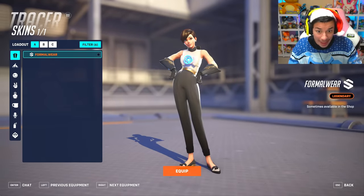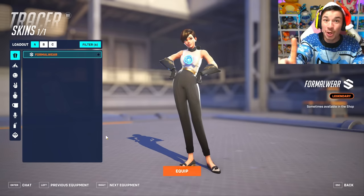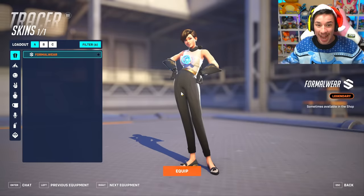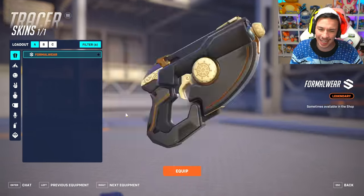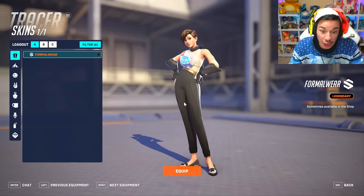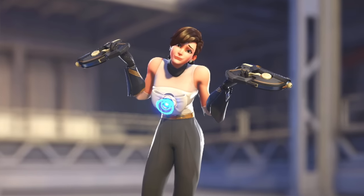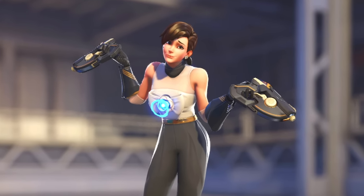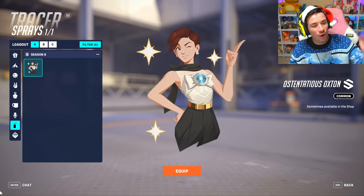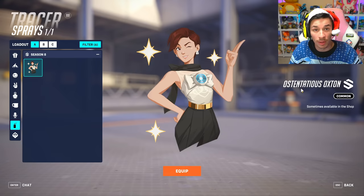Tracer's joining the shop with Formal Wear again — are we all gonna be dapper this season? Oh my god, you know what she looks like? She looks like Soey from the Overwatch League because they both have style and a similar hairstyle. The gun looks so good, kind of like the compass on May's gun. The victory pose is a little shrug with the gun. And there's a spray called 'Ostentatious Oxton' — that's not a real word, y'all just made that up.